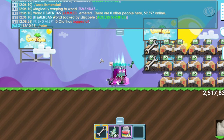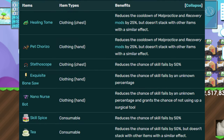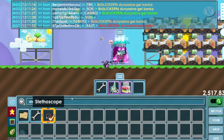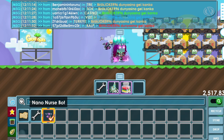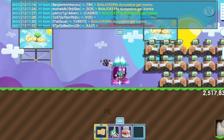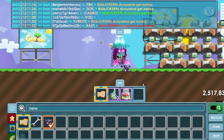My second tip is: I recommend getting items that help you do surgery. From the Growtopia Wikipedia you can see all the items that will help you in surgery. The items I use are the stethoscope and the nano nurse bot — in my opinion these are the best items you can have while doing surgery.